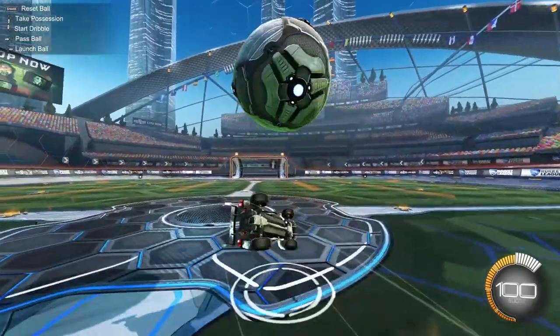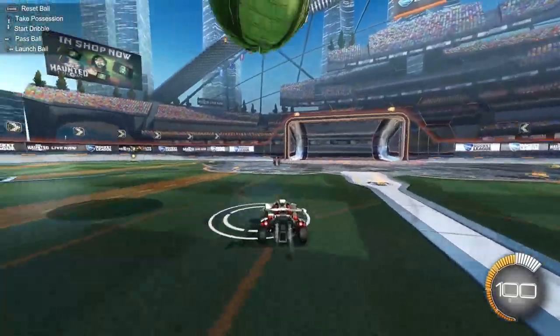The next thing you can do in free play is flicks. Use the one that spawns the ball right on top of your car and just practice flicking it over and over on repeat. All you really need is a simple front flip flick for getting through plat and into diamond, so no problem there.